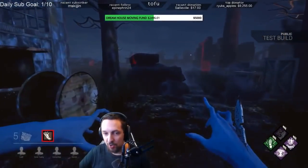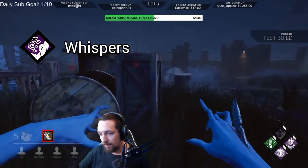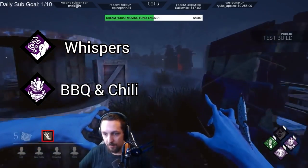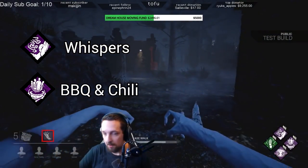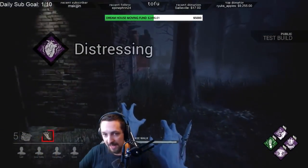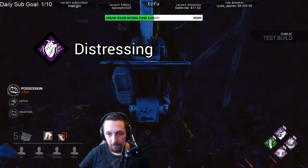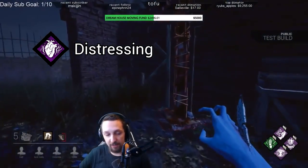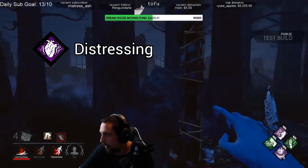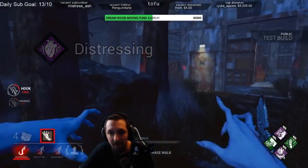The obvious choices for killers still apply for Spirit as well. Whispers is probably the best tracking perk in the game, as well as BBQ and Chili being insanely strong at blood point generation, as well as keeping up constant chases for pressure. Because of the way sound works for survivors, it's actually extremely useful to have a large terror radius. This makes Distressing a pretty strong perk for Spirit, as it increases her terror radius to around 30 meters. This combined with Whispers can help you get potential gen grabs, as well as generally making it harder for survivors to tell when you're using your ability and when you aren't.